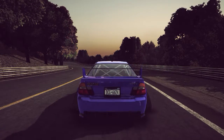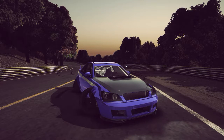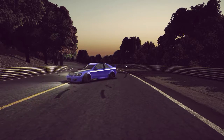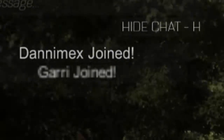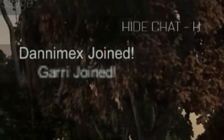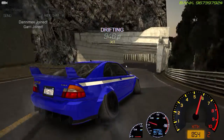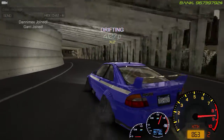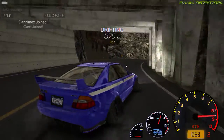One thing they added in this game that's actually cool is if you press F5, it activates a camera mode. It's not the best camera mode I've ever seen, but it's decent. One thing I don't like is the text up there — a player named Gary joined but their name is blurred out. I don't know why it does that — probably needs another update. This car is actually very very good now.